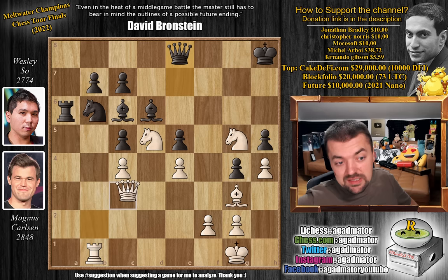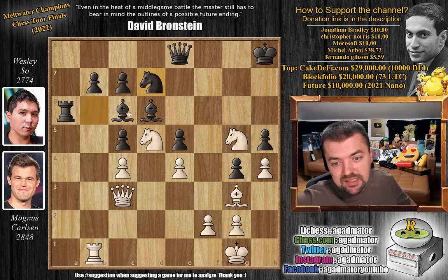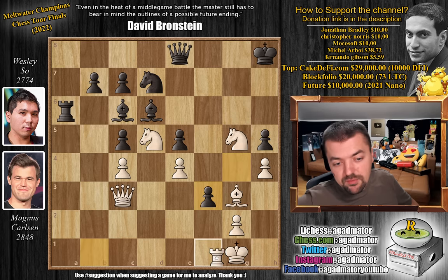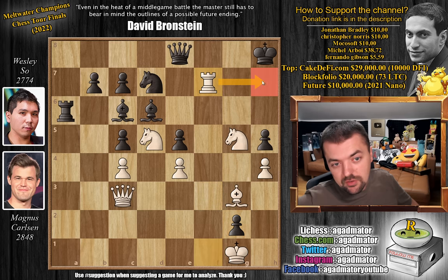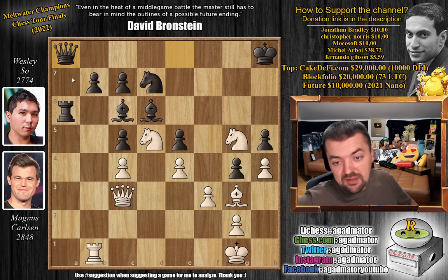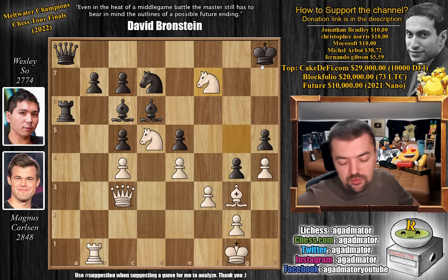Magnus goes queen to c3. We have knight to d7, and after knight to d7, pawn to f3 — with the idea of opening up the f-file. If g captures on f3, even rook to f1 — and now if f captures on g2, rook f7, and you just lose: queen f3, queen h5, there is no stopping checkmate. So after f3, we have queen to a8, doubling up on the a-file again. And now knight to f7 with check, and there's nothing Wesley can do here.